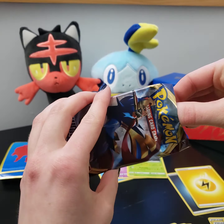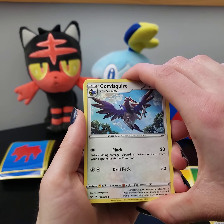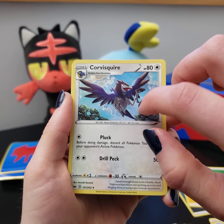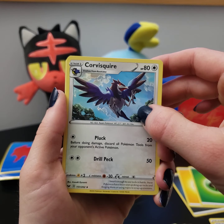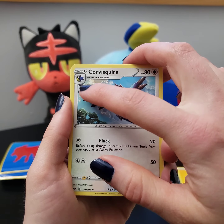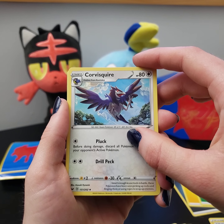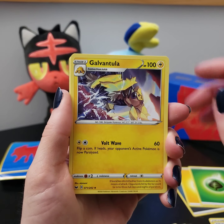We're gonna get into the last Zacian pack here. Hopefully we get somebody cool, but I might have used up all my luck in the last one. Forgive me, I opened it the wrong way. But fingers crossed we get somebody snazzy. Here is the code card for you guys. We'll do the good ol' one, two, three to the front — take the energy off the back. A little leaf energy.